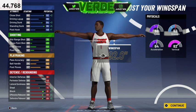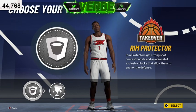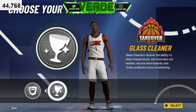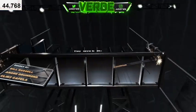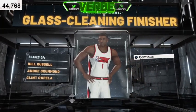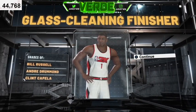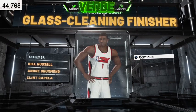Once you get to your takeover it's gonna give you the option of Rim Protector takeover or Glass Cleaner takeover. On this build I'm definitely more of a fan of Glass Cleaner takeover. Complete the build and the player builder says we've created a Glass Cleaning Finisher. It says shades of Bill Russell, Andre Drummond, and Clint Capella — it's putting me in the mind of Kenyan Martin too. This is a tough build, I really like it.